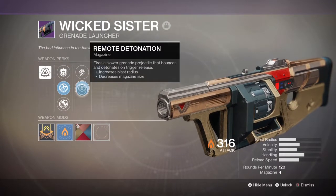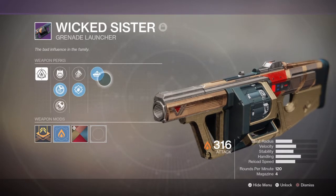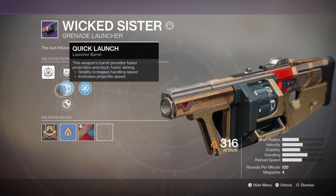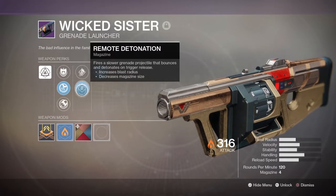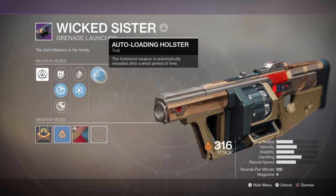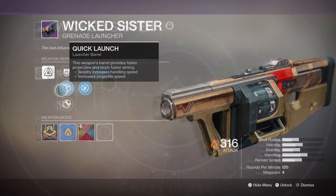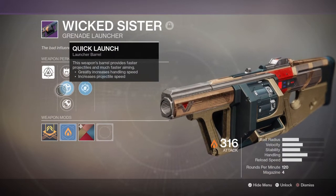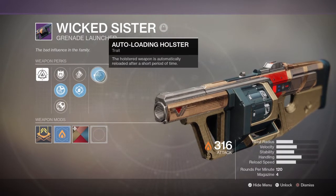Lastly, your heavy will be the Wicked Sister, which to many people seems like a terrible choice because of the grenade launcher, but what makes it unique is the Auto-Loading Holster perk that automatically reloads the weapon when stowed away. So you can dish out your heavy damage, then use your hand cannon, then switch to your scout, gain back some ammo to your hand cannon, and at the same time your grenade launcher will have reloaded. You can repeat the process again and again — this is where you get the consistent constant DPS from.